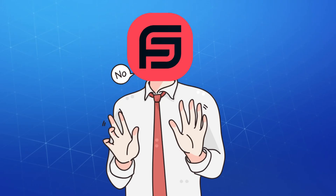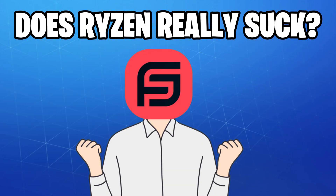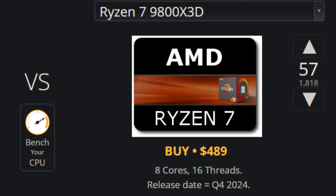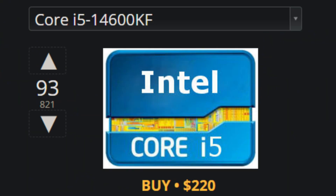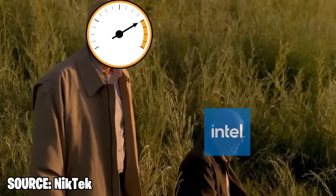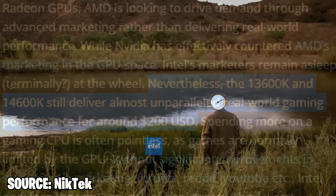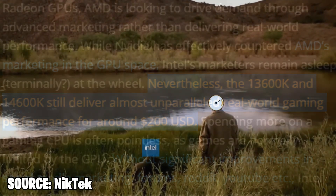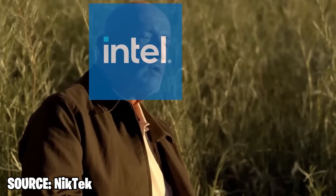Now I know some of you might think this must be clickbait with 1000 FPS — I assure you it's not. I was a little skeptical too, especially looking at UserBenchmark telling people the Ryzen chip I just got is 1% worse than my 14th gen Intel.